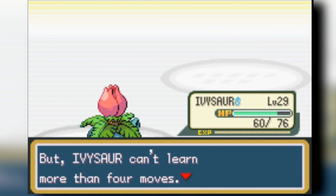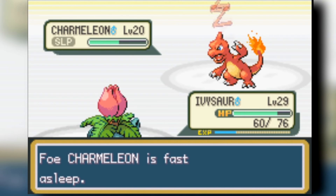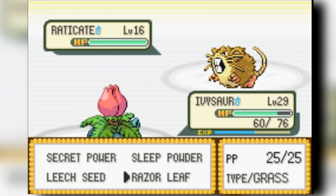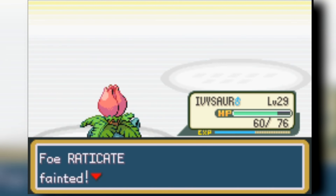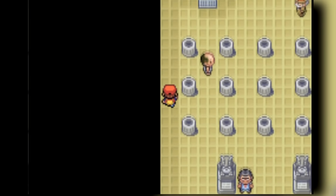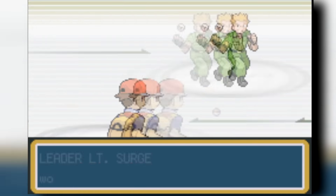We head into the SS Anne. We destroy our rival again, get Cut, and replace Leech Seed since we're done with that strategy. We're getting free Pokemon now, so that's all that matters. Then we head into Lt. Surge's gym and destroy him. I become a Venusaur right before Rock Tunnel, which shows how fast I'm leveling up.